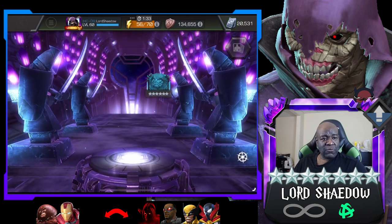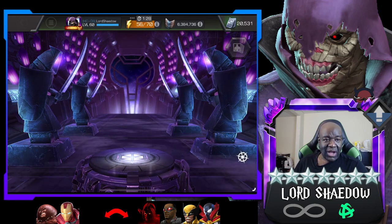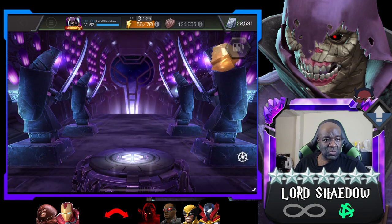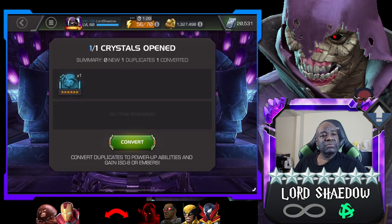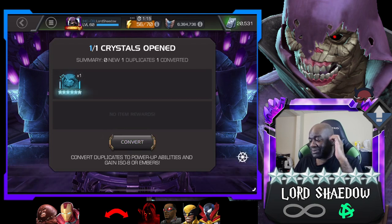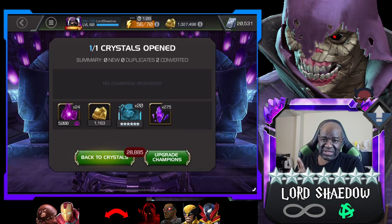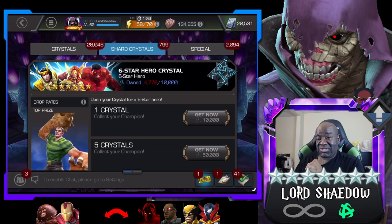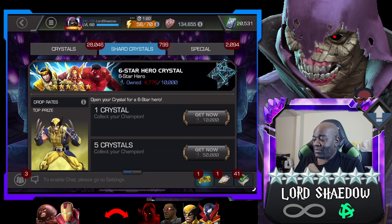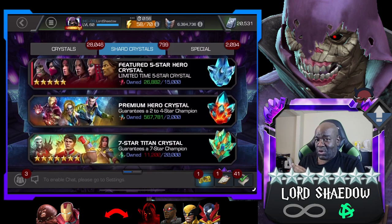I got more seven-star shards, which I like. I kept Wolverine in the pool because I want him awakened — if I can get him duped I won't have to use an awakening gem on him. Sasquatch is available as a seven-star, but getting more sig levels on him as a six-star is very nice. Now let's move on to the loyalty crystals and the incursion ones.